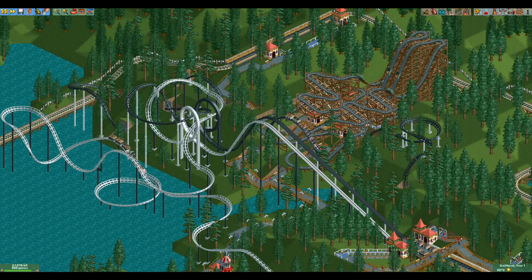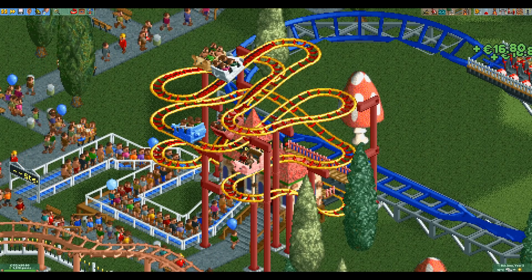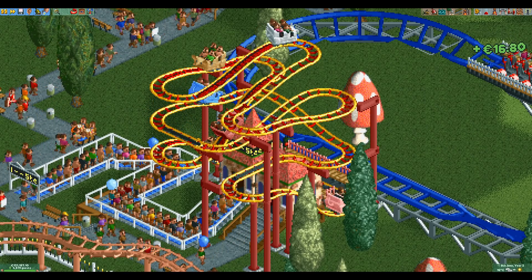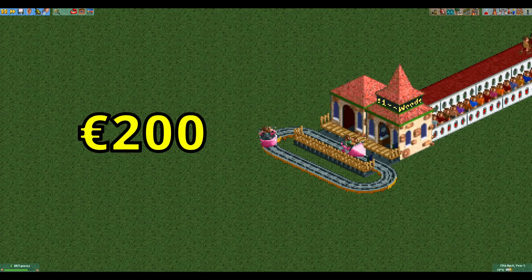Now it gets a bit more interesting as we go for the cheapest roller coaster. The first thing that came to my mind was a tiny wild mouse coaster, as it's a cheap coaster type and can do a very small loop of track with the tiny turns. The cheapest wild mouse coaster type is the wooden wild mouse, and a loop consisting of two station pieces, two straight pieces, and four tiny turns costs exactly 200 euros. This is cheap, but it's not the cheapest coaster possible.